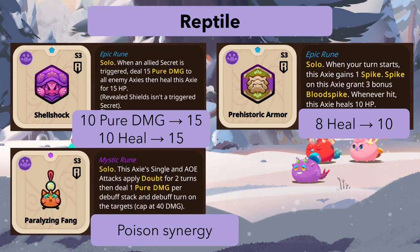Prehistoric Armor gets a small buff: whenever hit, this axie now heals 10 HP instead of 8. It was already considered strong, so buffing it further could push it to high-level play, though I haven't seen it played at the highest level yet.